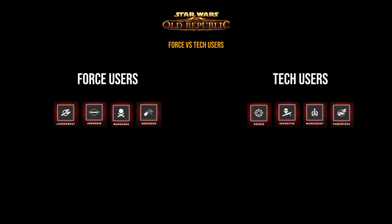Next up we are moving on to the Tech Users. Remember that you cannot combine these with the Force Users we discussed earlier, so if you only want to level one character, you need to choose between the first four classes. If shooting lightning from your fingertips or moving objects by force of will isn't the most important thing to you, then have a look at the Tech Combat Styles. Starting with the melees, the first one is the Powertech class.